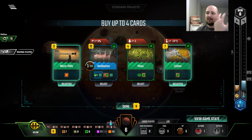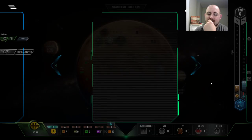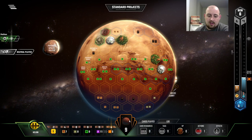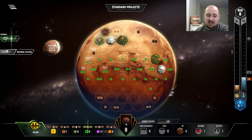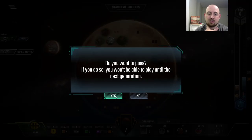Remember, $6 to collect heat like seven, eight times — so good. I'm tempted to take Moss as well, but we have no oceans. But I did it. So, we could do Protected Valley now — it would give us some income, which would be huge. But I think it's time to do this heat bump, and then we're going to do Lichen, and then I'm going to spend one heat to get Micro Mills this turn, which pays for itself immediately. And then next turn we're going to have four more steel, and Protected Valley will consume all of it.